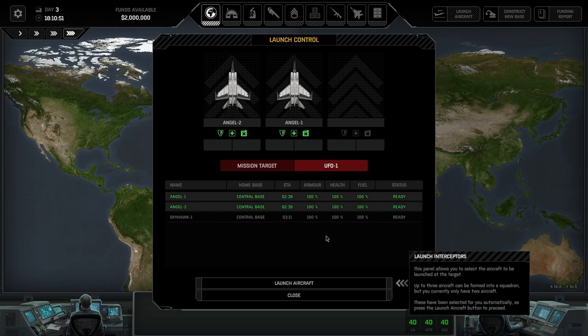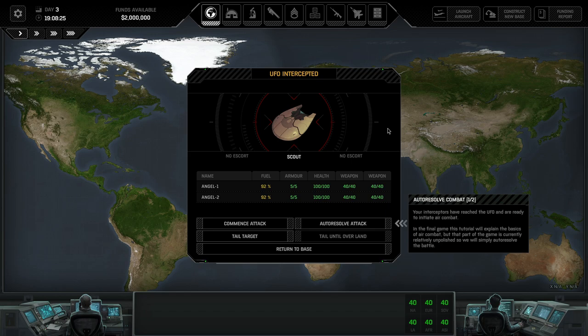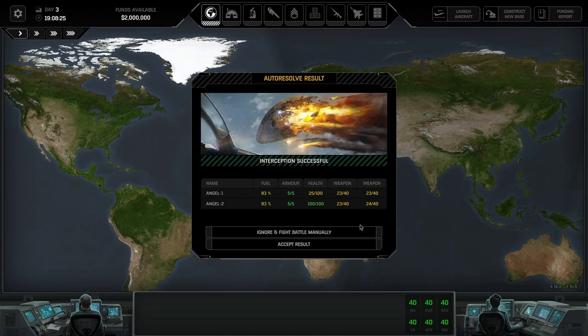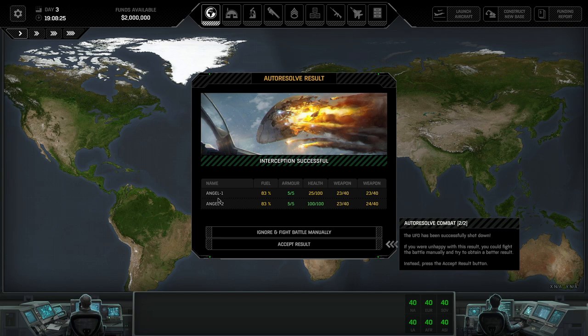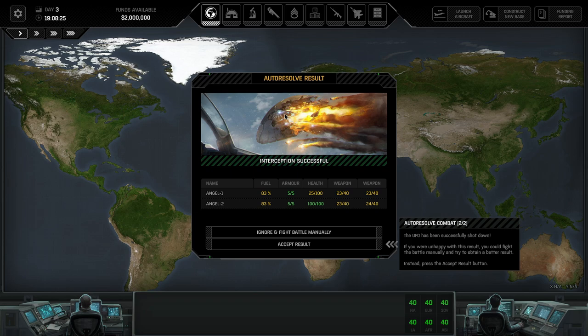Let's launch them. We've got a scout; we can auto-resolve combat or commence the attack manually with the mini-game. Let's auto-resolve for the time being. The tutorial notes the air combat portion is currently not fully polished, so we'll simply auto-resolve the battle. Angel 2 is fine — just a little less fuel. Angel 1 is also fine, just a little less health. Interestingly, you can discard the auto-resolve result and fight the interception manually — I don't think that was an option in the first game.